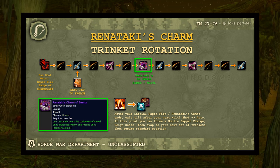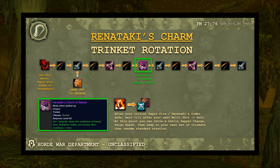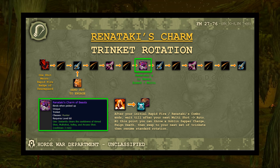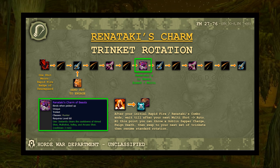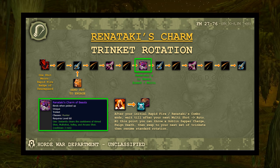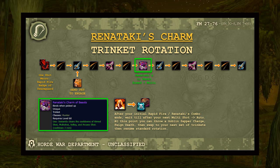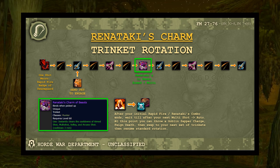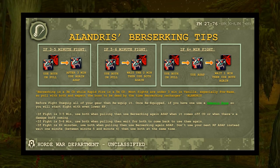After your initial Rapid Fire burst resolves, wait until the next flex spot after Multi Shot — on that second auto, you can throw a Goblin Sapper Charge, feign death, and swap to your next set of trinkets, whether a passive trinket or another on-use trinket, then resume your rotation.